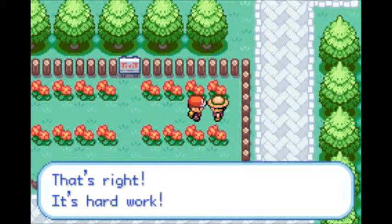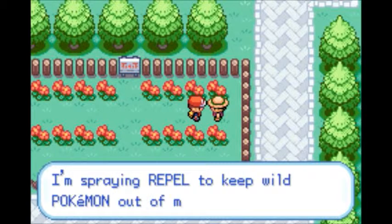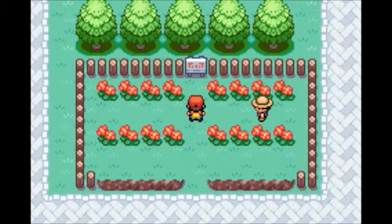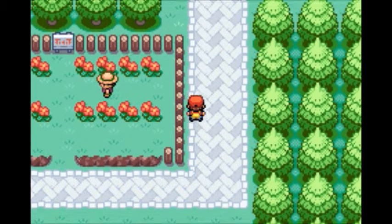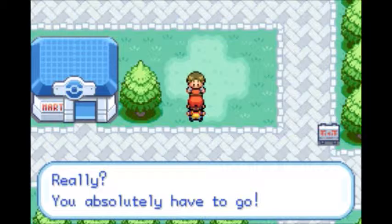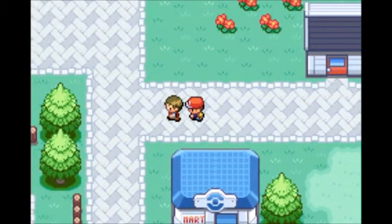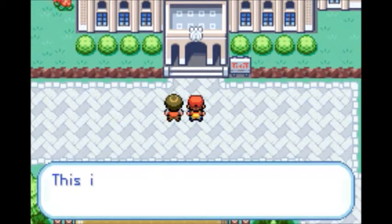An NPC explains they're spraying Repel to keep wild Pokemon out of their garden. By spraying Repel you can avoid wild encounters, and we will definitely use that to our advantage. Another NPC insists we check out the museum, and takes us right to it. I was going to go there anyway, so that's fine.